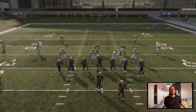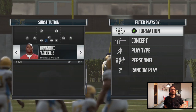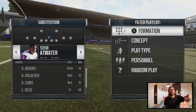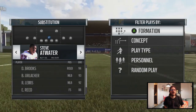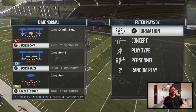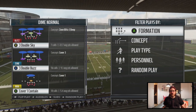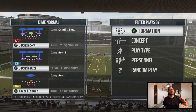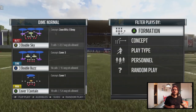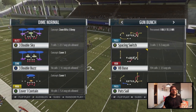The play I'm going to go over here out of the dime is the three double buzz. I like to have a good safety — your Shaziers, your Roquan Smiths — if you're going to have a middle linebacker, someone fast who's going to play that middle linebacker spot, playing that deep blue. And then your safeties, you want them to have some decent man coverage because you're going to be using them to cross man some different routes.